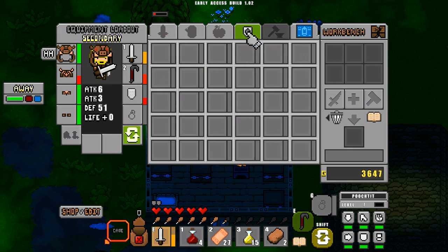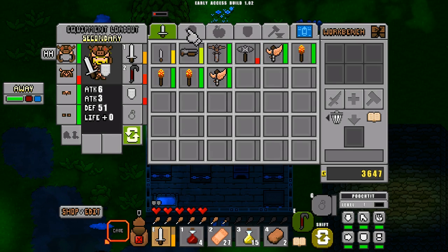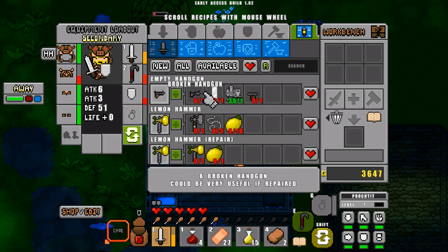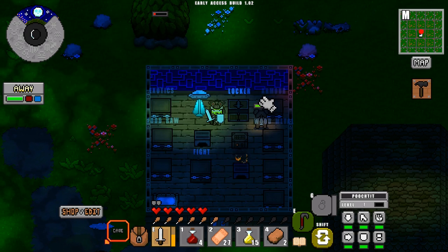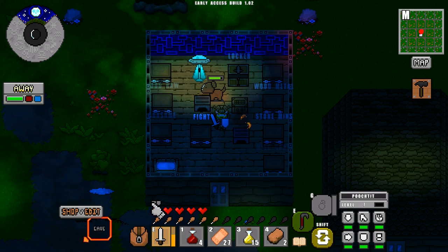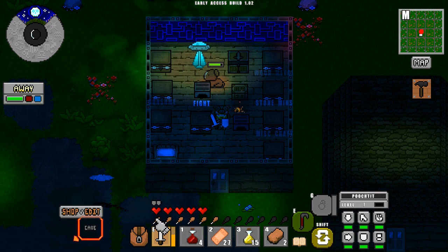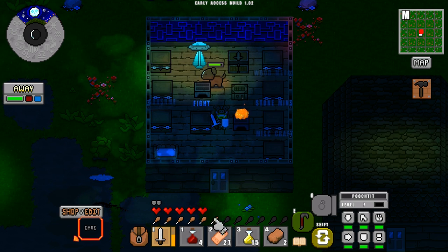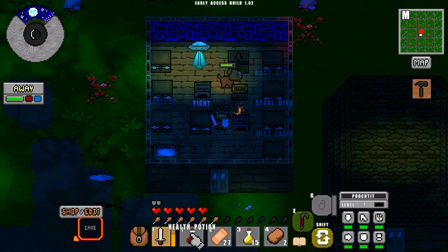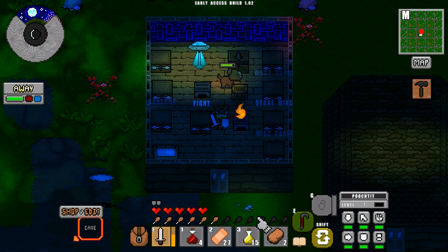This is your inventory — fairly self-explanatory. It's split into five tabs of things in your backpack, and then a sixth tab with all the recipes you've learned, which is the quick way of crafting. At the very bottom there's how many hearts you've got, your current shield, and food — the don't-starve style mechanic where you mustn't let it get too low, otherwise you'll get hurt very quickly. There are four quick-bar slots, one through four.